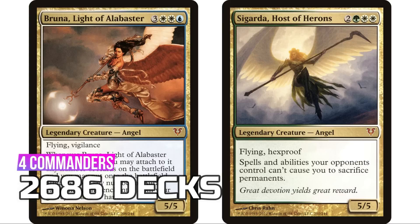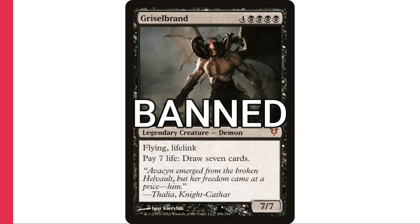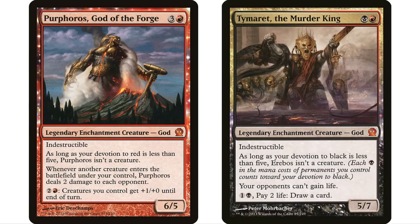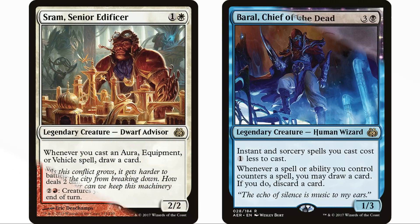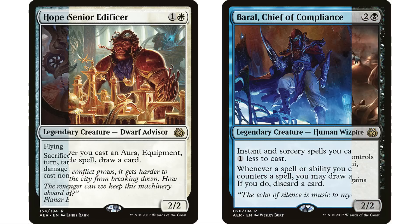Coming in at 53 is Theros with 13 legendary creatures — famously including the indestructible legendary enchantment creature Gods — with Purphoros, God of the Forge being the most popular, giving Theros 2,725 decks total. At 52, Aether Revolt has six legendary creatures — one of each mono color plus the colorless Hope of Ghirapur — for 2,733 decks.